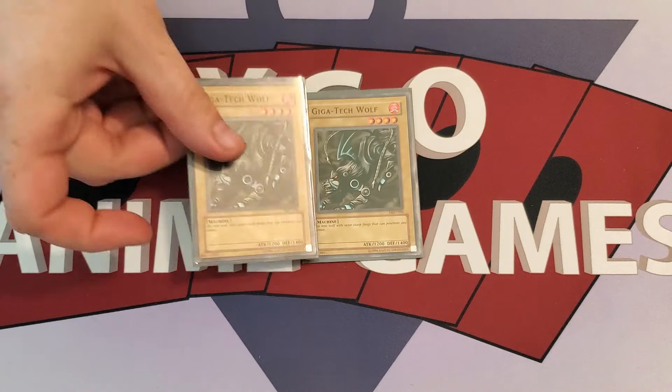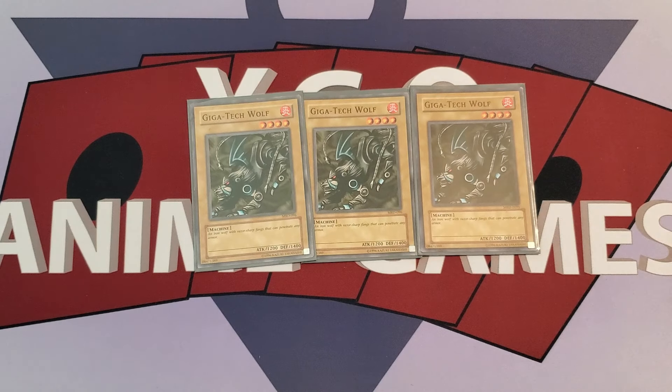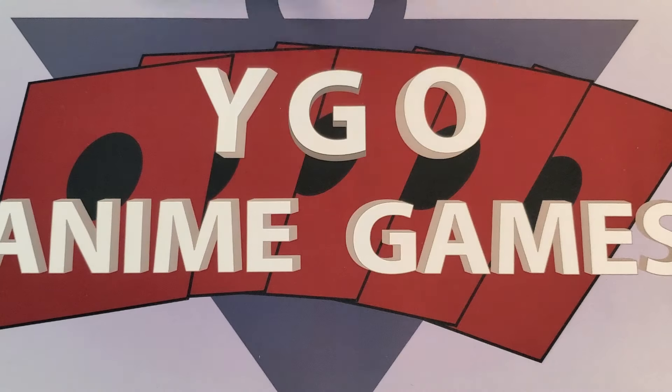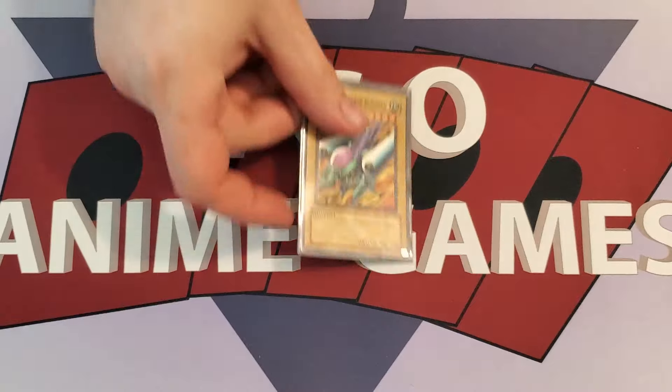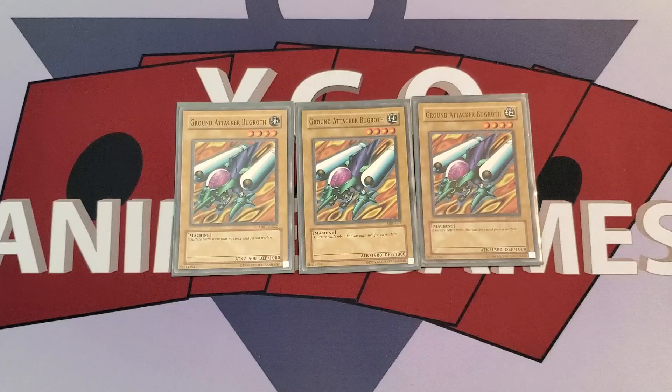Following up with Cyber Falcon is Gig Attack Wolf, also at three. These are some old-school, really cool machines that I'm a fan of, just for nostalgia's sake, even though they don't serve much purpose other than either being burned for effect damage or just something to drop on the field. Three Ground Attacker Bug Growth — something we also saw in the Possessed Keith deck, so it was nice to see this come around again. Just some really cool old-school machine monsters.